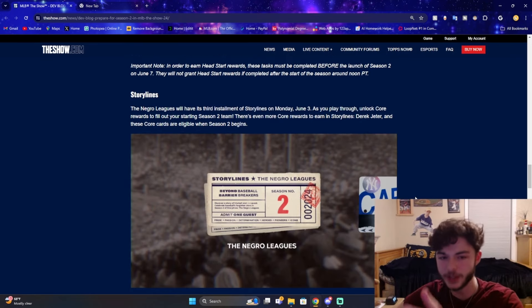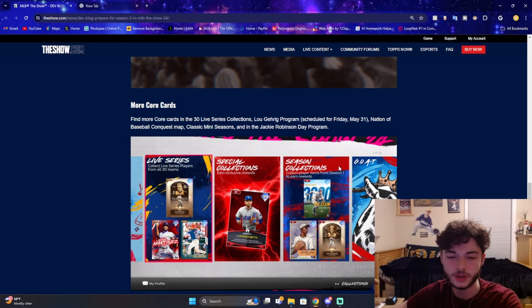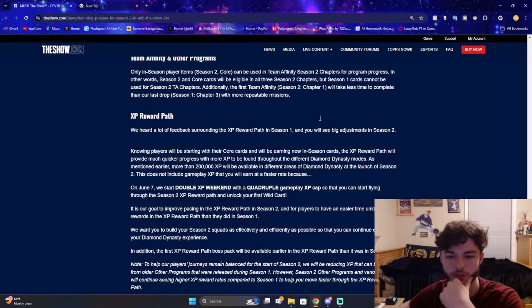Another interesting point about storylines: the Negro Leagues will have its third installment on Monday, June 3rd, where you can unlock core players for Season 2. Interestingly, the article says there will be even more core awards to earn in storylines for Derek Jeter, and these core cards are eligible when Season 2 begins. I don't know if they're adding more missions — I imagine it could be players from his World Series teams. My first thought was Alex Rodriguez. Core cards can also be found in the Live Series Collection, the Lou Gehrig Program, Nation of Baseball Conquest Map, Classic Mini Seasons, and the Jackie Robinson Day Program.